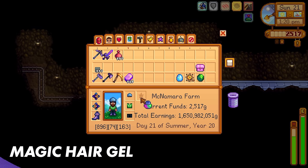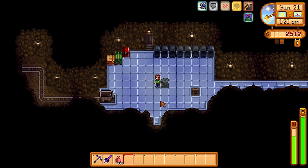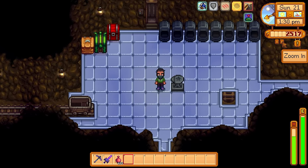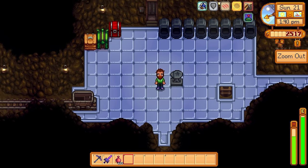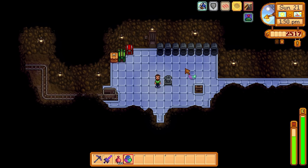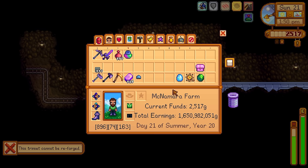We also have the Magic Hair Gel. As far as I know, this is just an aesthetic — it basically gives your hair and your facial hair the prismatic effect, turning it into different colors. But if there are any other effects, please let me know in the comments. I have scoured the wiki but there isn't much information out at the moment because the patch is quite new. It would probably go quite well if you had the prismatic shirt and the prismatic pants, but as far as trinkets are concerned, it's quite useless and it can't be reforged either — it doesn't have any sort of combat capabilities.